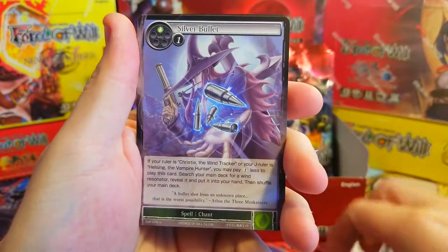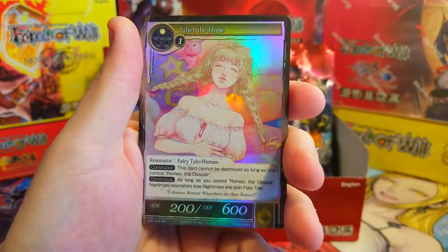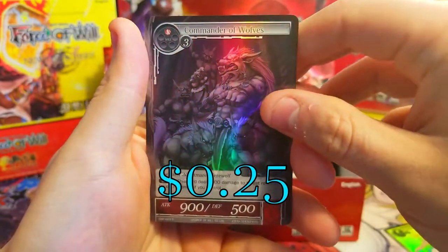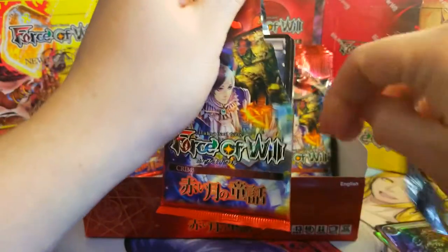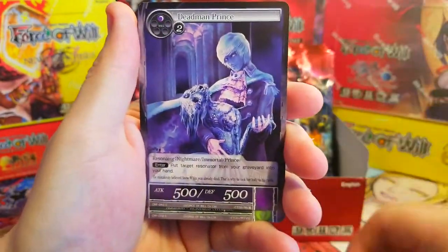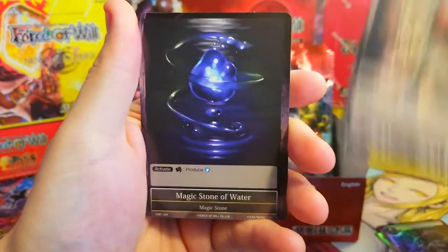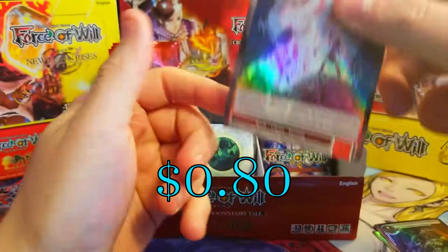Alright, first pack: Iron Shoes, Crescent Moon, Elvish Bowman, Impulse, Silver Bullets, Binded, a Magic Stone, and foil Juliet the Hope — not really worth anything — and Commander of Wolves, not really worth anything. Into the next one. Snowman, Five Challenges, Holy Grail, Musketeer, Purifying Fire, Magic Stone of Water and Thunder as the rare.